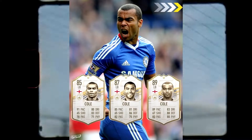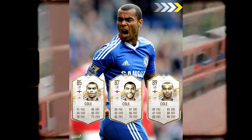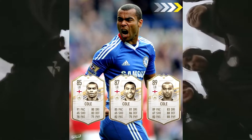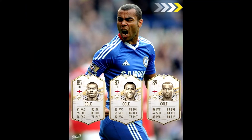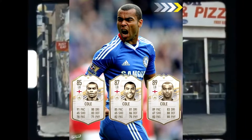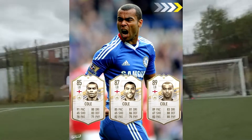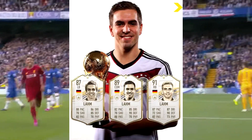On to Ashley Cole — I think Ashley Cole has been done a little dirty here. He was one of the best left backs in Europe, and whilst the base has over 90 pace, the prime only has 89. He was pretty quick in his prime. The mid isn't really usable, but Ashley Cole was one of the best left backs of his generation, so for him to only have an 89-rated card — he could have been better.